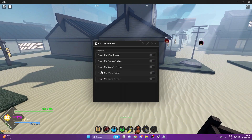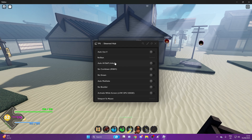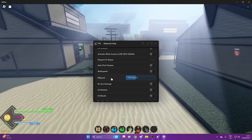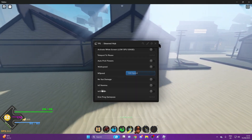On Teleports, you can teleport to all the different trainers. On Misc, we've got auto skill from X to V — so X, C, Z, N, B, and V — no stun, auto all buff, no cooldown, no drown, auto meditate, teleport to Musan, auto pick flowers, walk speed, infinite stamina, and infinite breath.